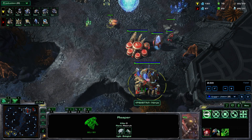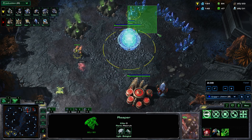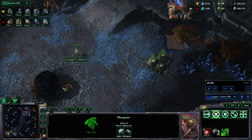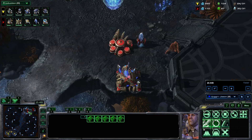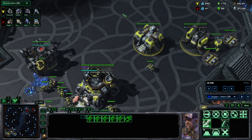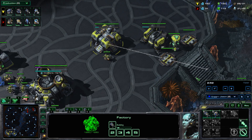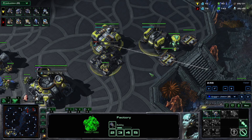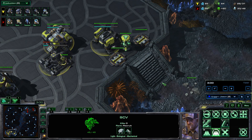You follow it up with the reactor and then a second gas after the factory. I try not to be too risky — I want to keep the reaper alive with this build, and you'll see why in a few moments. If you see an adept and there's no probes or anything, just chill, don't be risky about it. You're just making sure he's not doing anything fishy — looking at what units he's making. If he makes two adepts, it's likely he's going for a stargate opener because of the gas, but most players will just get a stalker and then go twilight.